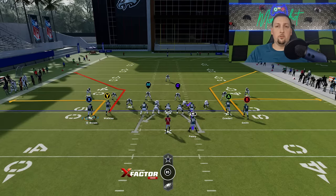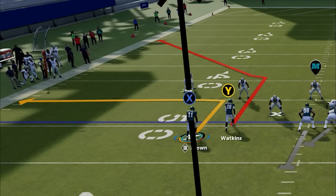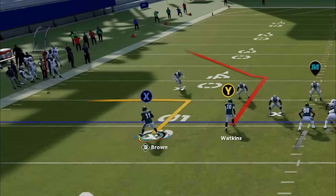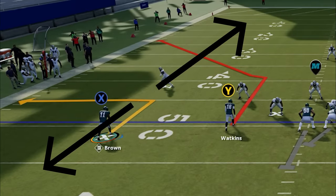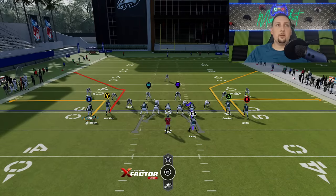On this play we have one single high safety, which immediately eliminates cover 2, cover 4, cover 4 match, and cover 2 man. After eliminating those defenses, look at the cornerbacks again. In cover 3, the cornerbacks are shaded to the outside, not man aligned. Man alignment means they're right in front of their receiver. The reason cornerbacks do this in cover 3 is because their job isn't a specific receiver — it's a specific area. They're going to start cheating in that direction because their job is to control an area, not a player.